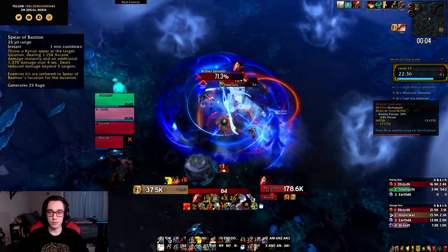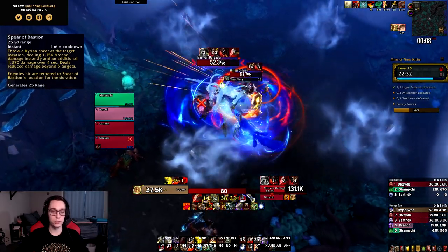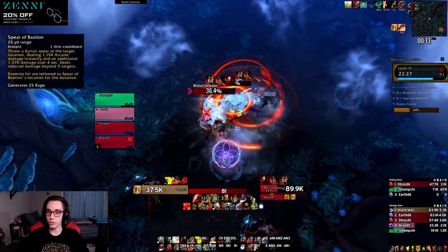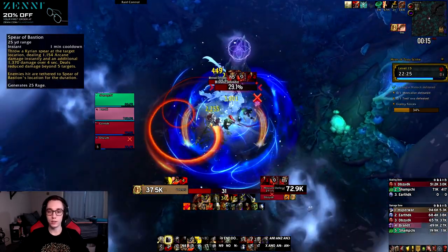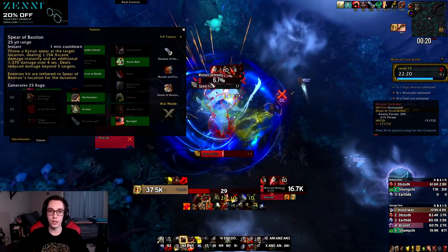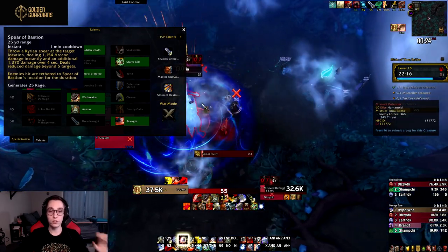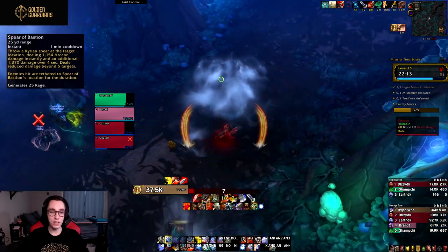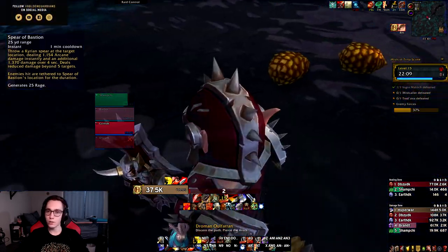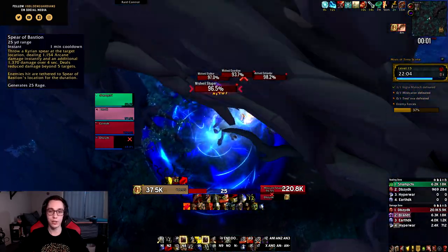For covenants: Kyrian gives us Spear of Bastion, which works similarly to how it does for Fury. For AoE, Spear of Bastion is super strong — it generates a lot of rage, which Arms Warrior struggles with, and does a lot of damage especially when you play the Avatar, Ravager, and Signet build for massive burst AoE. The downside is that on single target it falls a little behind — it's not the worst on single target, but it's not strong compared to Condemn.